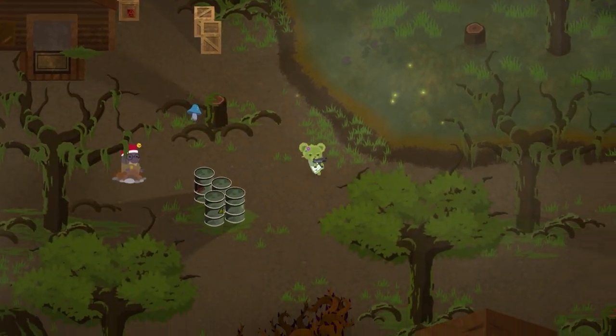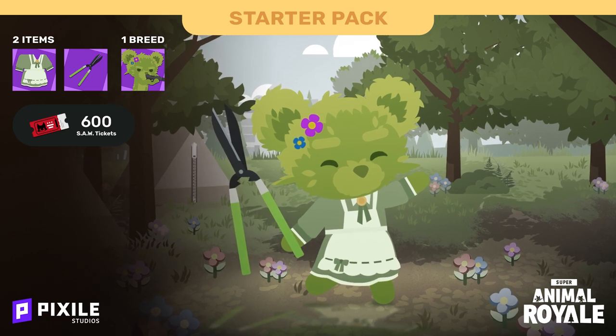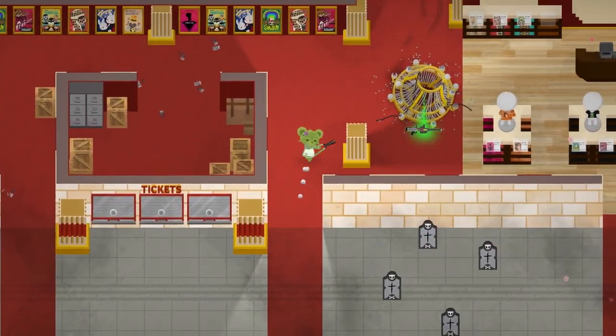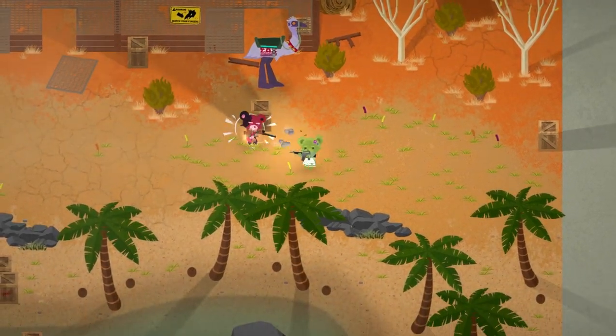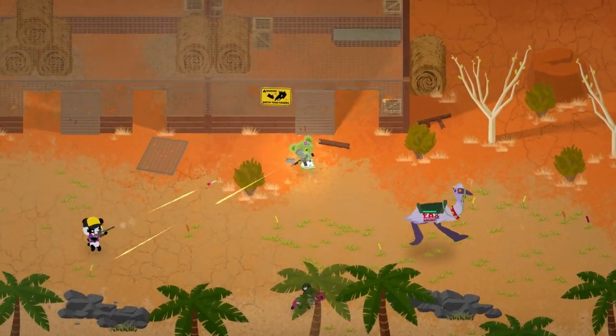Season 6 also features a new Starter Pack DLC featuring the Super Topiary Bear, Cottage Core Dress, Hedge Clippers, and 600 Saw Tickets. It'll be available throughout Season 6, so grab those comfy cosmetics while you can.